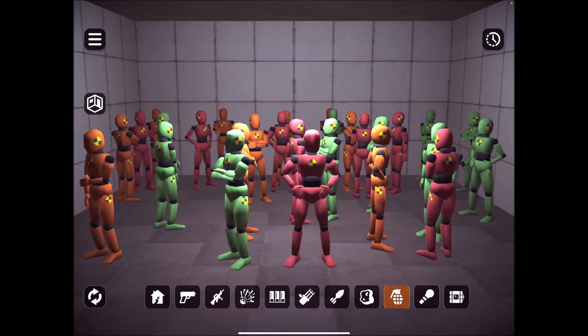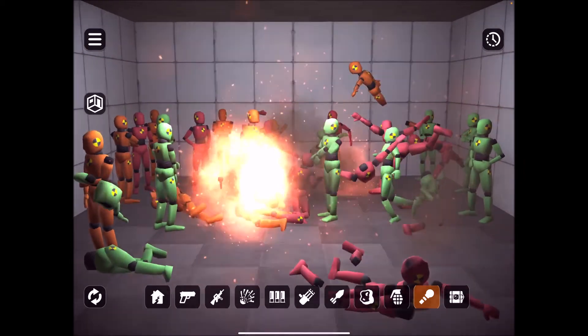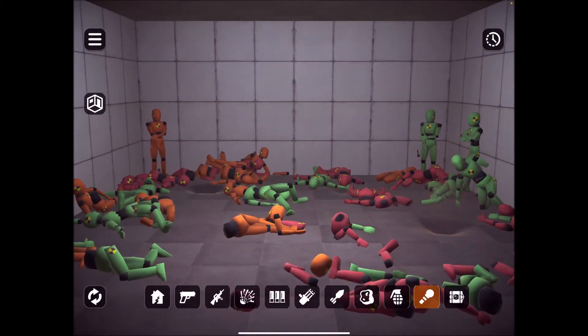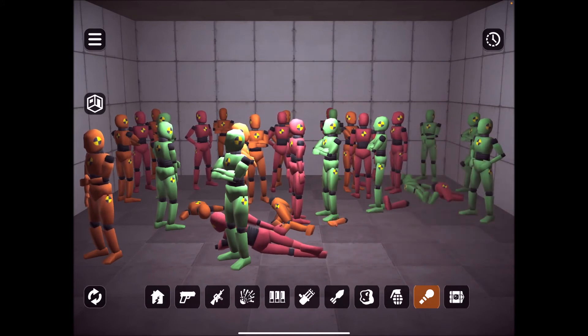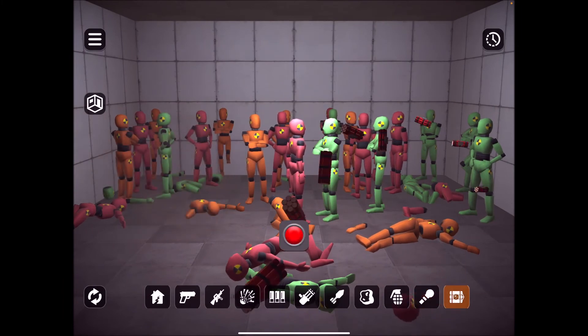We got grenades! Alright, and now we got sticky bombs — oh wait, look at that! What happens if... check this out — we're gonna sticky bomb this guy. Let's see how many sticky bombs we can put on his butt! We put like ten sticky bombs on his butt — that's so funny! Boom, and dynamite to finish it all up, guys!